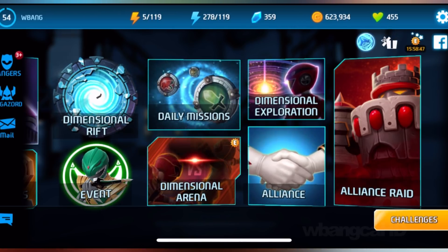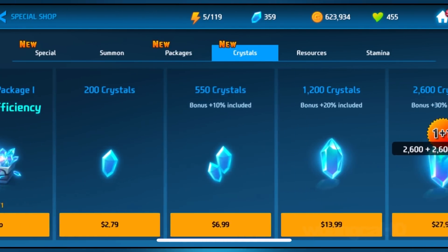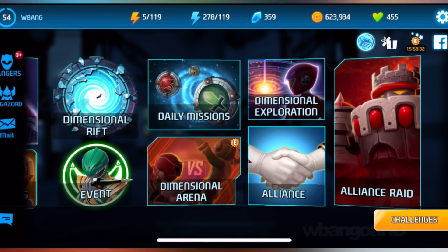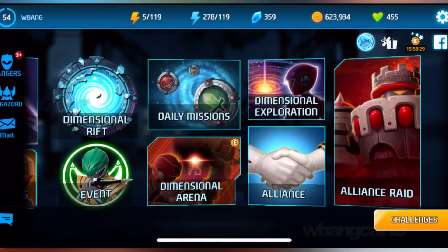They also have some discounts — these are limited and only available for a limited time. Once you buy them the first time, you won't be able to get them a second time. For celebration events, they double the amount of gems you get. Those are all the ways you can get the premium currency crystals in the game.